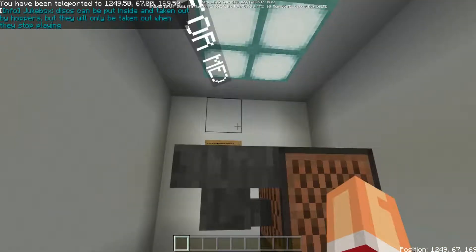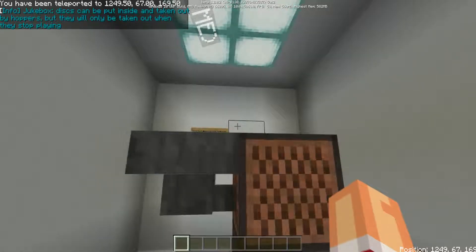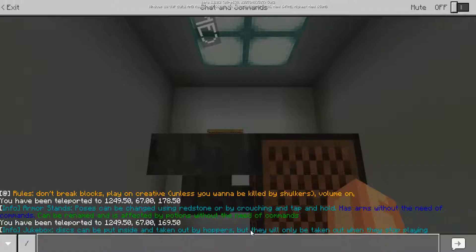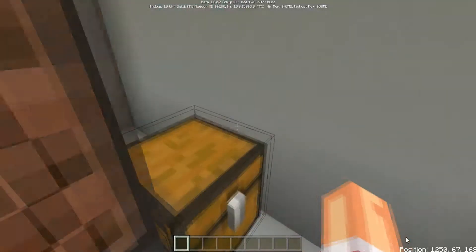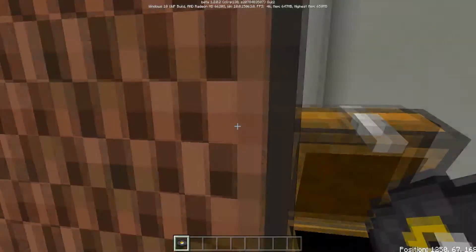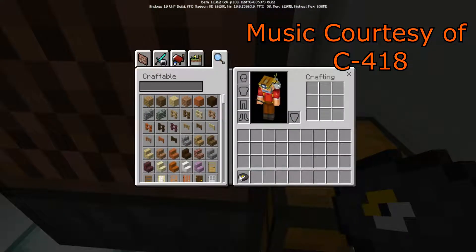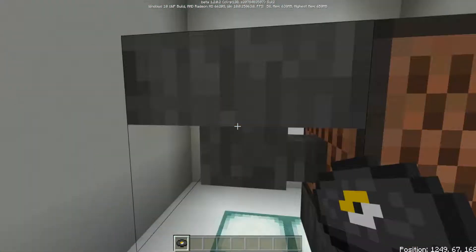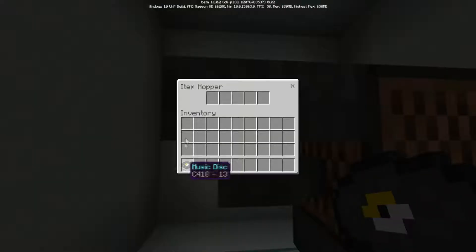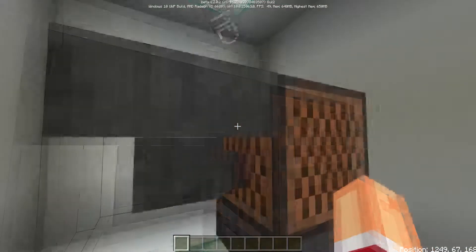The next one is jukeboxes. Discs can only be put inside and taken out by hoppers, but they will only be taken out when they stop playing. Let me just show you guys an example. Music courtesy of C418. Beautiful, that's just beautiful.